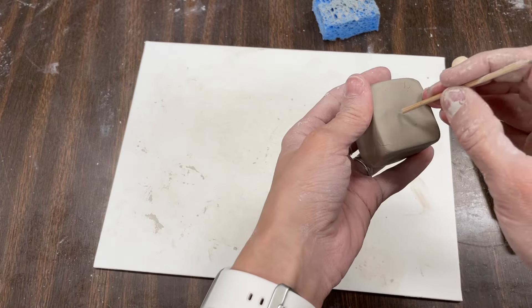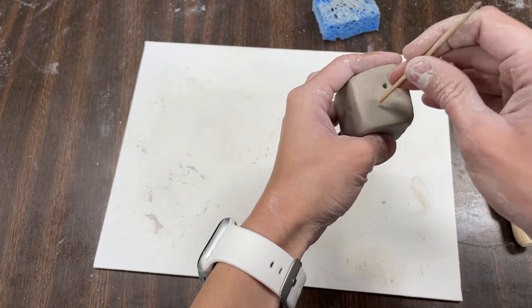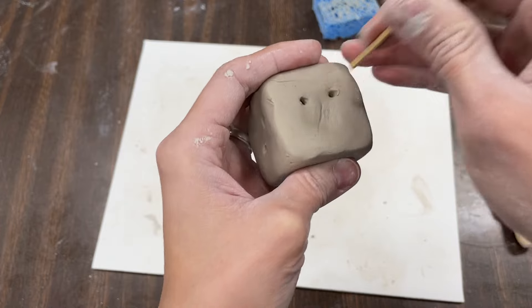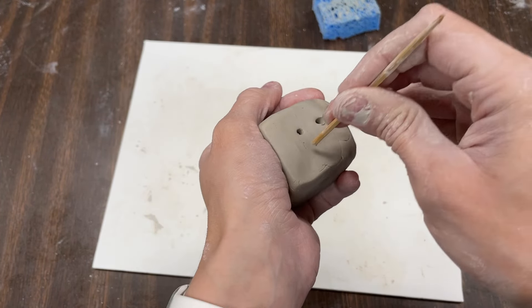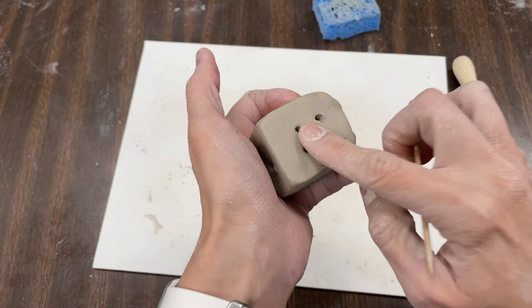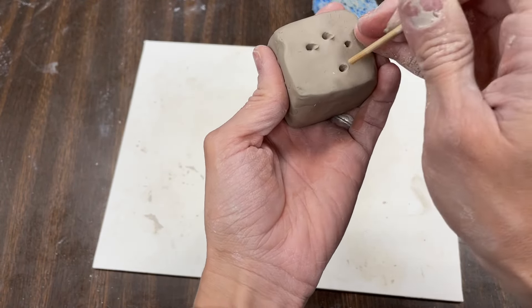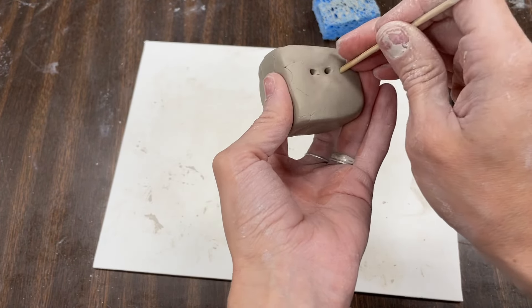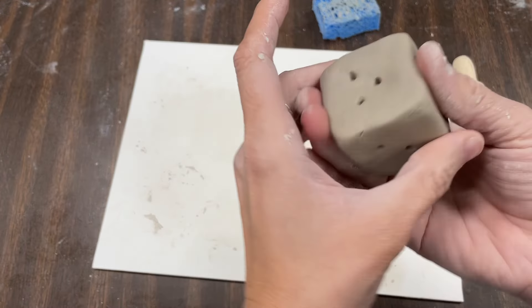Let's count how many sides. There's one side, two sides, three, four, five, six. There's six sides. I made a dice!